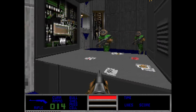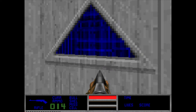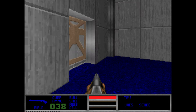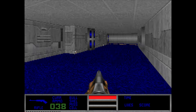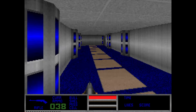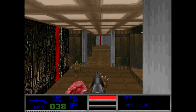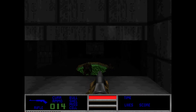Another map is an early iteration of E2M7, Spawning Vats, with some textures we haven't seen before. This triangle thing doesn't exist in the finished game. Doom guy is still playing cards with his friends — he must really enjoy these games. The map is pretty close to its final state, with some hallways pretty much what we expect to see, though this is still an indoor area and not outdoors.